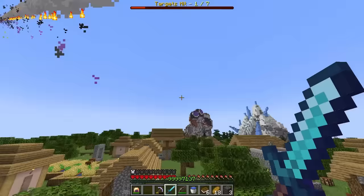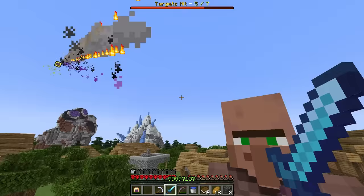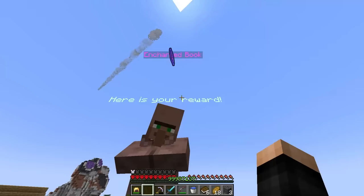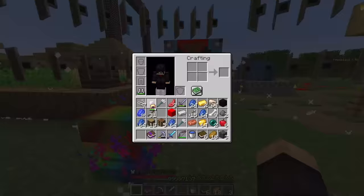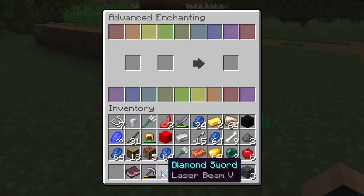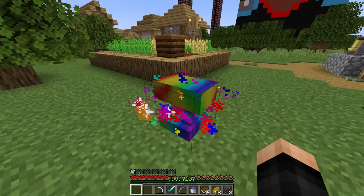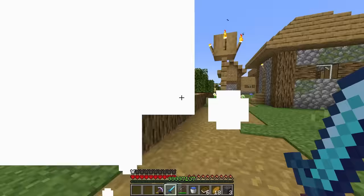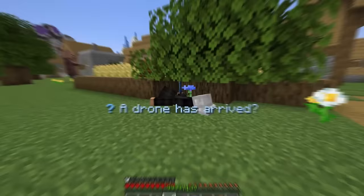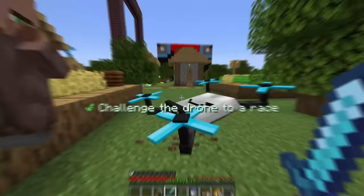The blacksmith gives us a reward book — Teleportation 450, applied to the gold helmet. Actually, let's put it on the sword instead. Now we have Teleportation — shift right click to teleport. Oh, we teleported to the wrong spot! The drone has arrived. A challenge: race the drone! I guess we race down the dirt path.